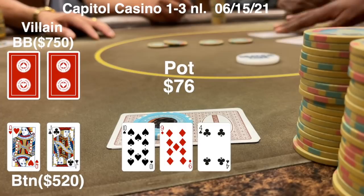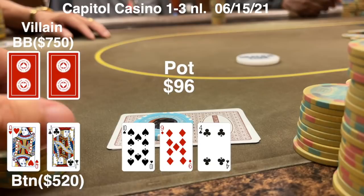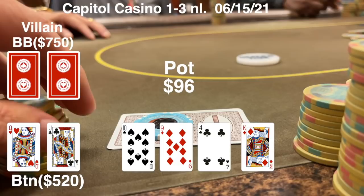So I put in 20. Big blind thinks that's a fair amount and puts in the money, and so does the person in the hijack. With $96 in the pot, we get to see a beautiful turn card of a King of Diamonds. We make the nuts and can't ask for much more unless someone bets into you.